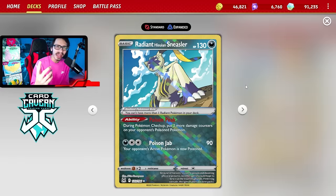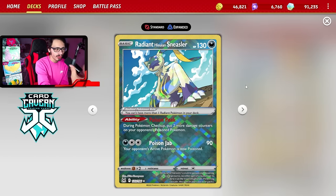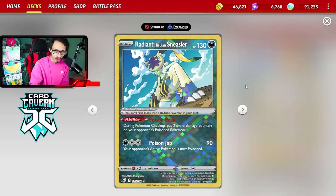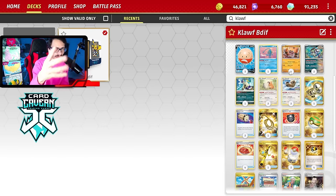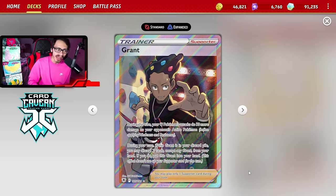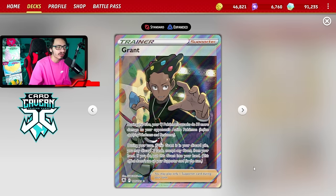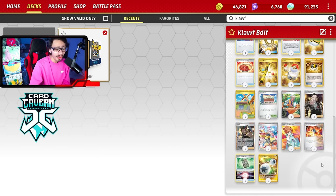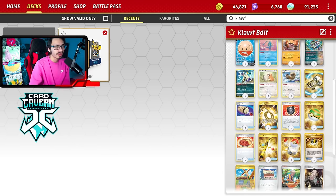We can even apply extra damage with Radiant Sneasler, with its ability to put two more damage on poison Pokemon in between turns, basically allowing you to do 30 more damage with poison in total. There's also Grant, which lets Fighting Pokemon do 30 more damage to your opponent's active. Sometimes Grant can be a great way to knock something out in the active spot. We're only playing four Double Turbos in the deck, because Electrode doesn't require any energy whatsoever to attack.